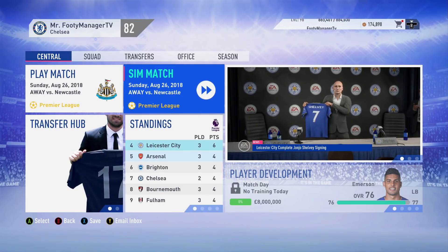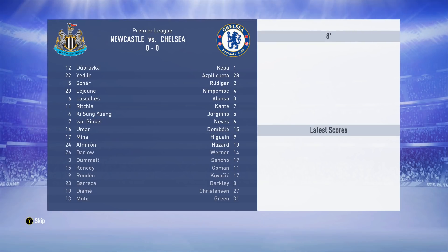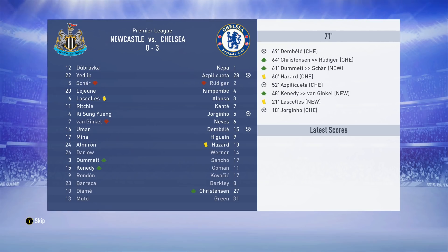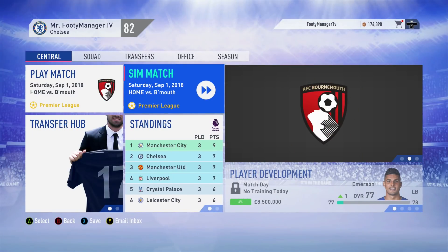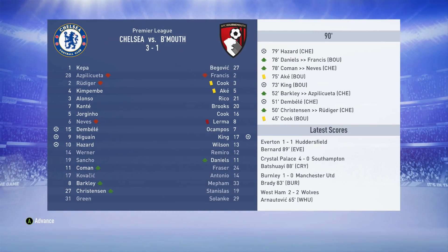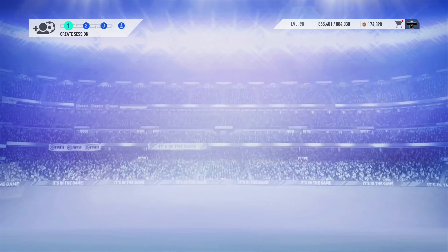Away games can sometimes be tricky in the simulated games. Against Newcastle United, Jorginho scores in the 18th minute for an early lead, then Azpilicueta early in the second half, then Dembele - we're smashing them, three-nil victory. Against Bournemouth at home we get a 3-1. I'll go through all the games this season - let me know for future ones whether you like this format.